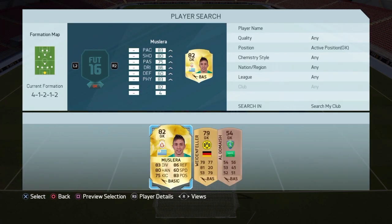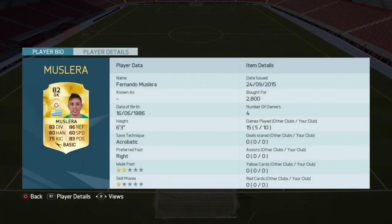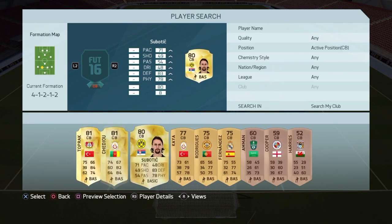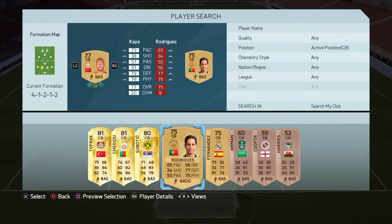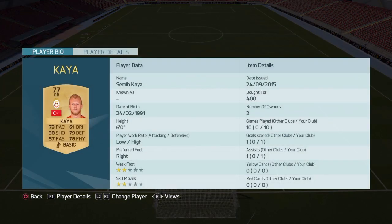In goal we have Muslera, best goalkeeper of the Turkish League, 82 rated — same rating as on FIFA 15. Great goalkeeper, he makes a lot of great saves. As first central back we have Semikaya. He dropped 2 ratings so that isn't that great, but he's still a good central back. He has 73 pace, he's quite fast, and his physical is good as well.